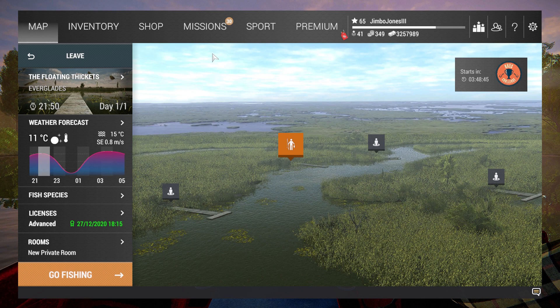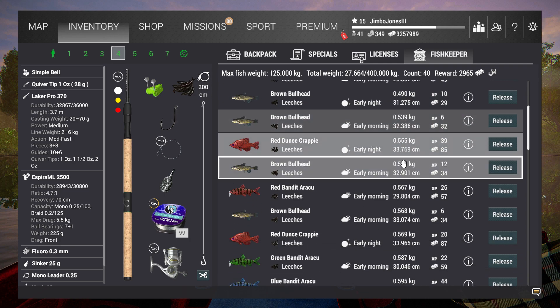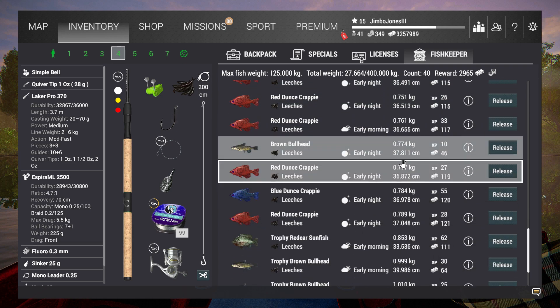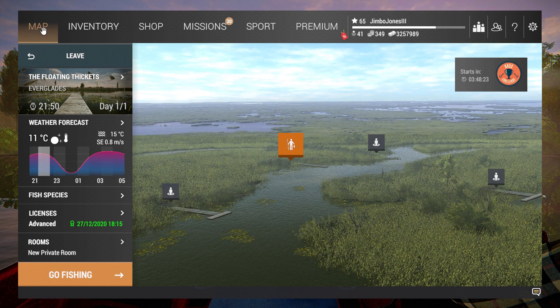So I thought, I wonder if each of the colors is represented at each of the three sites — that is Lone Star, Emerald, and Florida Everglades. So I came to Everglades and sure enough, if you have a look at my fish keeper, almost every crappie is a red one.